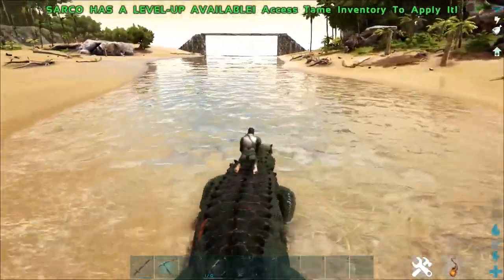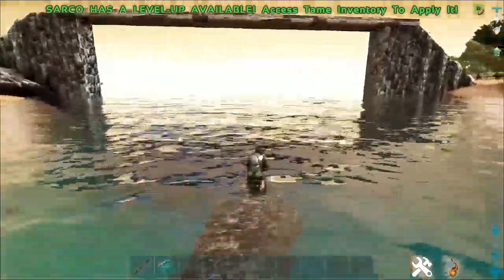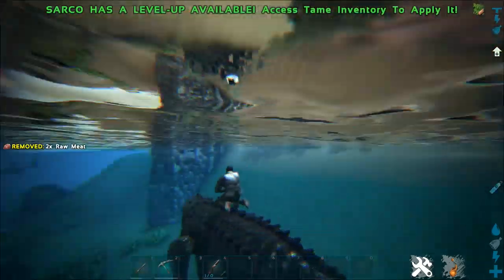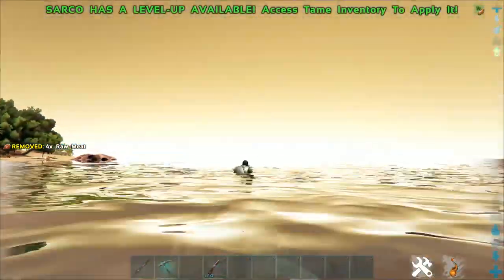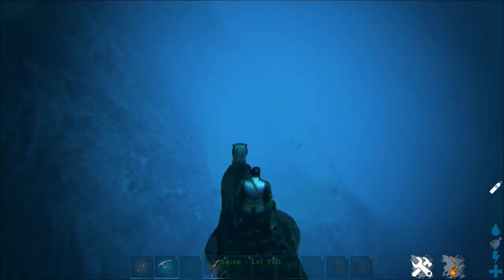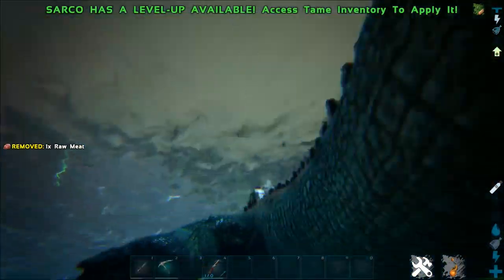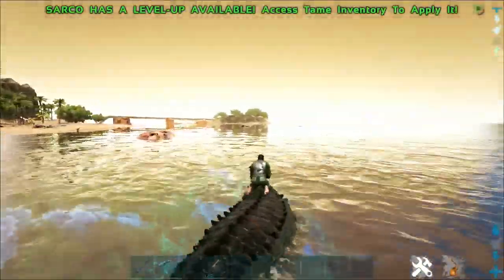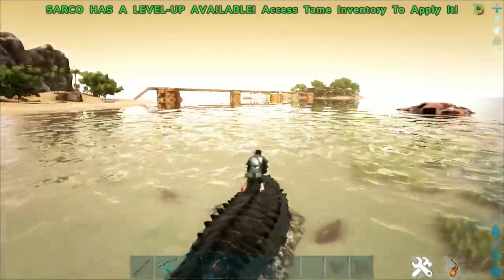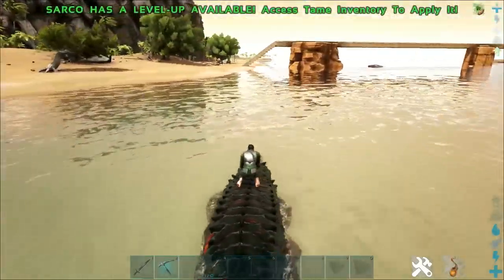He can swim — the piranhas are not coming near, which is cool. Swimming maintains its current depth, so when you get off of it, it doesn't go bouncing up to the top. You can also use it as a raft since people can walk on the back of it while it keeps swimming along.